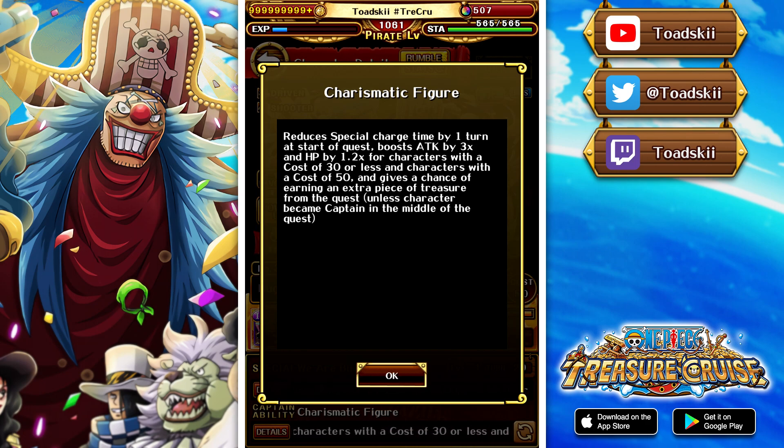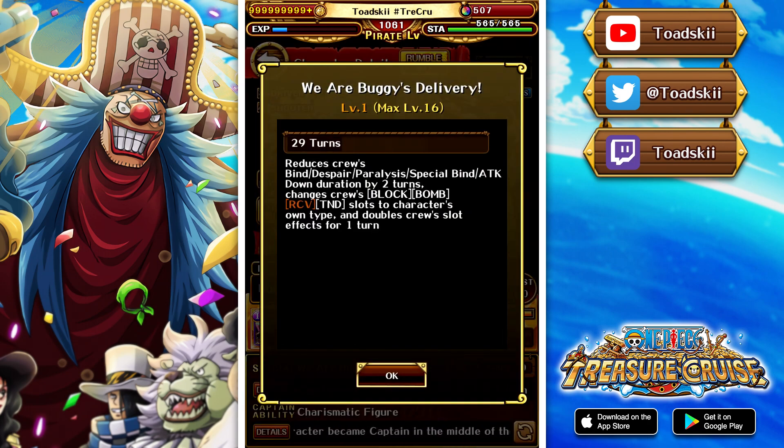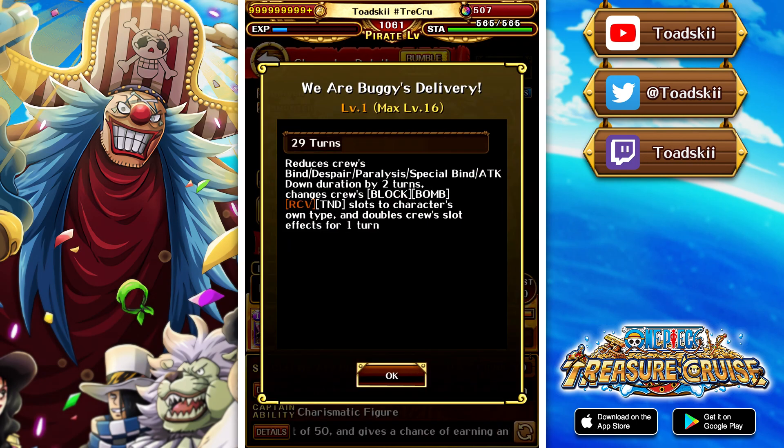The captain effect also gives a chance to give you a duplicate drop at the end of the quest - not a guaranteed drop, only about 50% chance, kind of similar to when Barkara the Fortnite character was being used to dupe drop stuff. Not the best captain effect though. The special ability will reduce the crew's bind, despair, paralysis, special bind, and attack down by two turns, then change block, bomb, recovery, and tandem to matching and give a 2x all boost for one turn. It's a pretty good special. If you partner it up with the Straw Hat Pirates legend, you get a full board of slots when you use both specials in the same turn. Unfortunately this unit does not have double special activation, which would have been absolutely crazy given the utility it has.